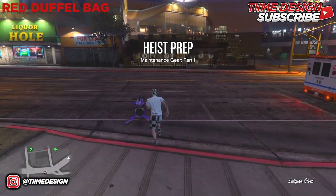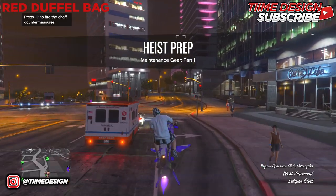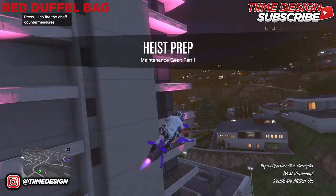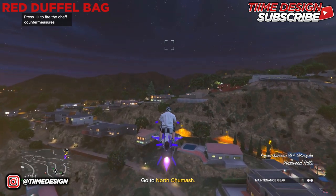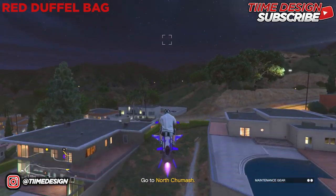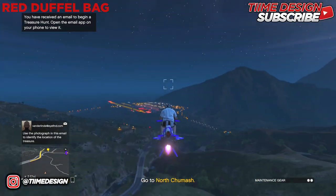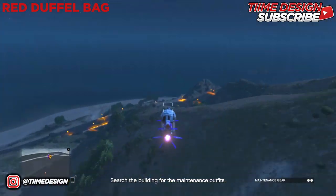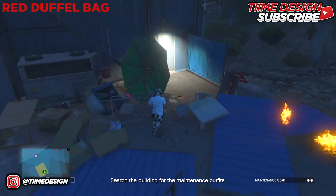The first one we're going to do is the red duffel bag, which is the maintenance gear prep job. Start that one up, then head over to the location. I'll be speeding up this part until I get there.